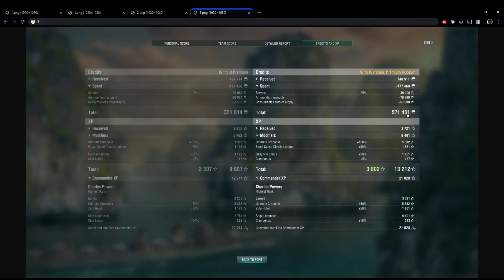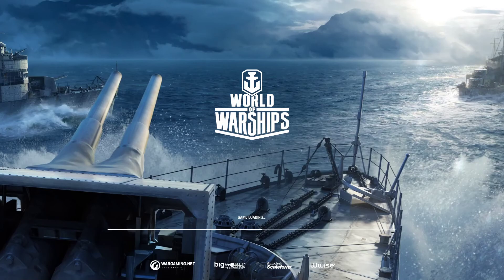Credit-wise, the USS Black is a full premium running the ranked token camo which gives +150% experience, commander experience, and free experience, resulting in large gains with basic +50% flags and the first win of the day bonus. I need to close the client to play the replay, so you'll see a brief black screen while I log back in.